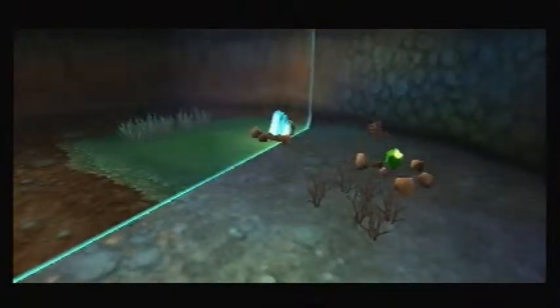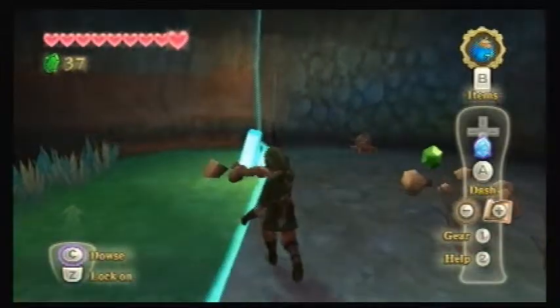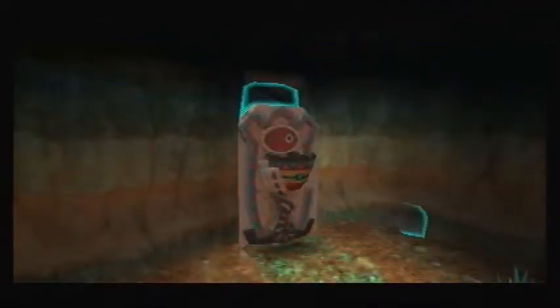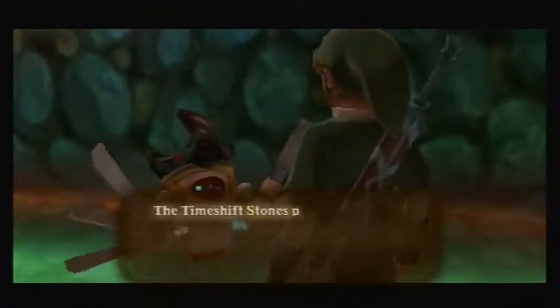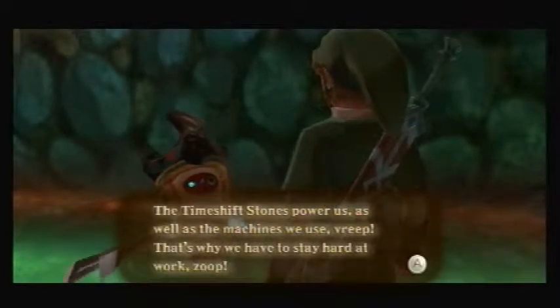Oh, let's see what this does. Hey, look at how smart I am — there's another freaking thing. Let's go and strike this baby. Whoa — this is so crazy bro. And now look, we can talk to this guy. The time-shift stones power us as well as the machines we use — that's when you have to stay hard at work.